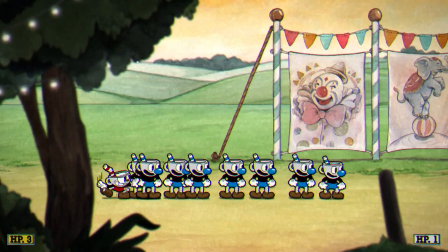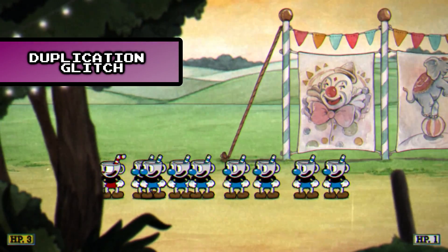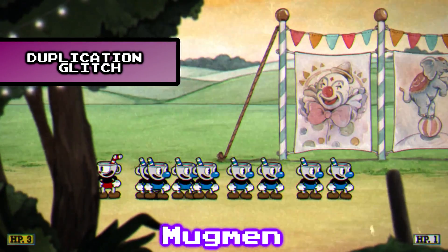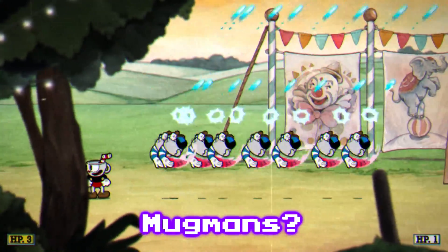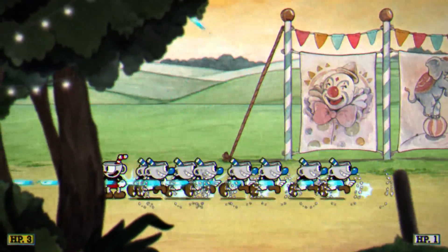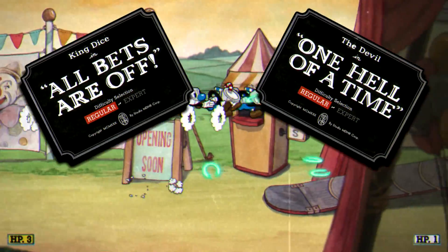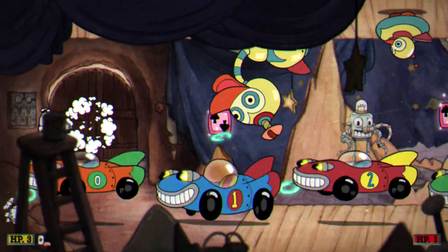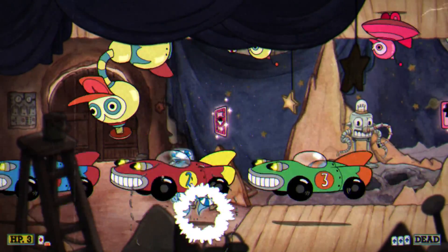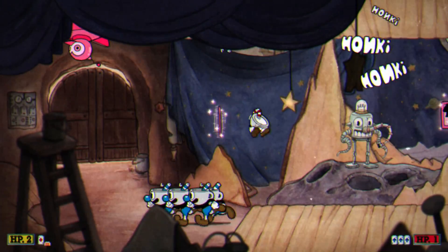For a change, why don't we start off the episode with one of the most interesting glitches in the game: the duplication glitch. You too can get an unlimited amount of Mugmen — I have no idea what the plural of Mugman is — but you can get them in any area of the game except for King Dice or the Devil stages. It's a straightforward glitch that only takes some precise button pressing to get working, and the overworld is the easiest place to practice it.